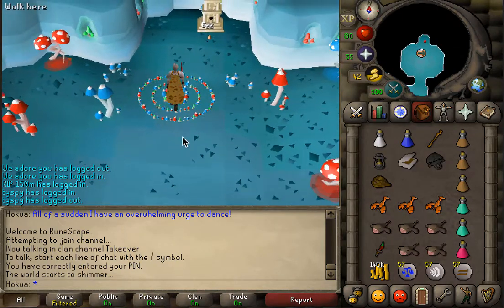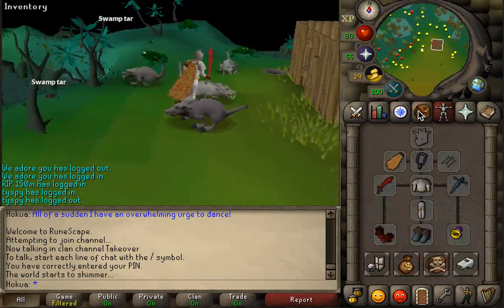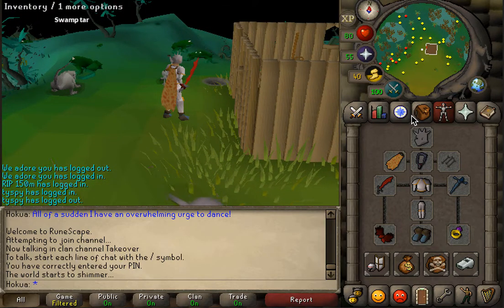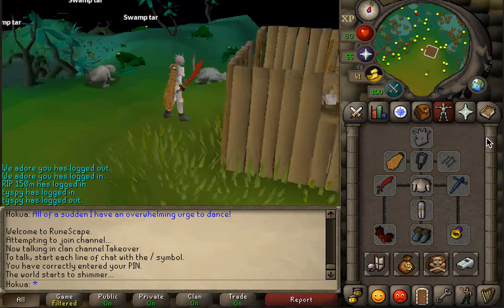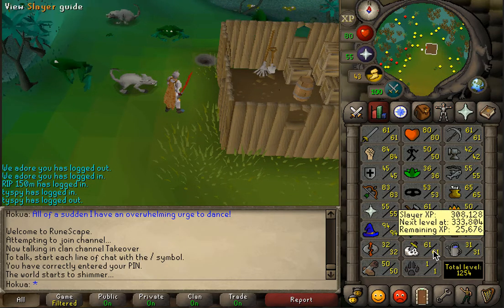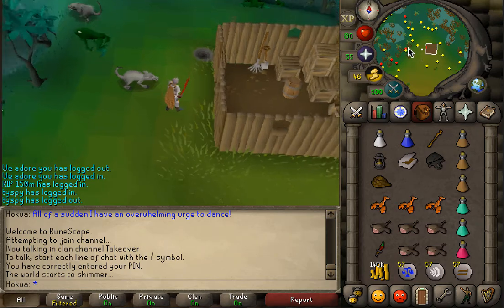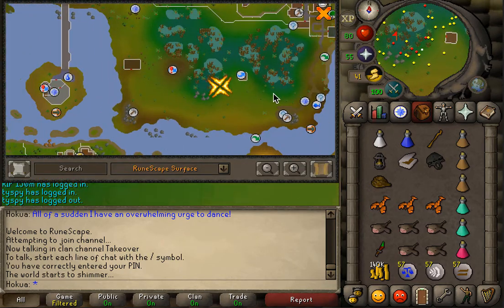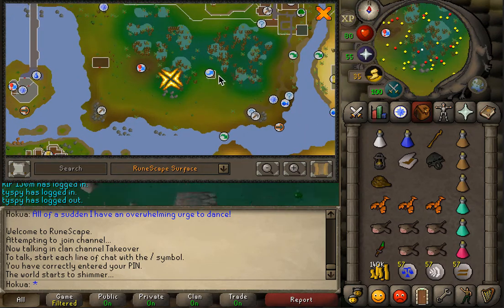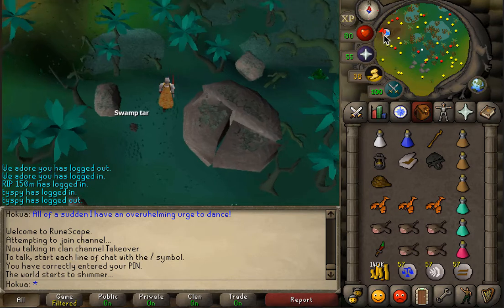Hey folks, back with another video. This is how to kill the Wall Beasts in Old School RuneScape. The armor is fairly simple — they grab your head, so wear a spiny helmet. They require 38 Slayer and they're level 35. They're found in the Lumbridge Swamp, especially if you're in Zanaris for your slayer master. You go from the shed to the cave right here — a swamp underground cave, super simple.